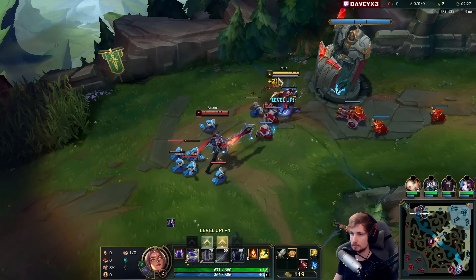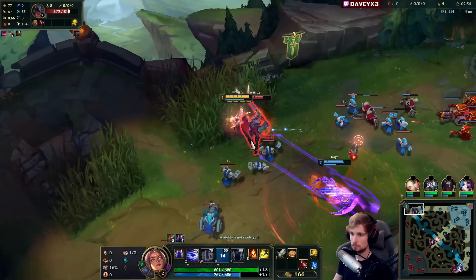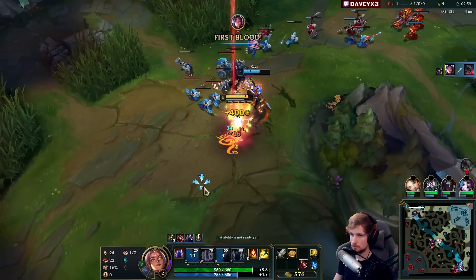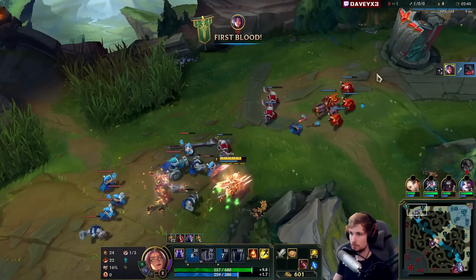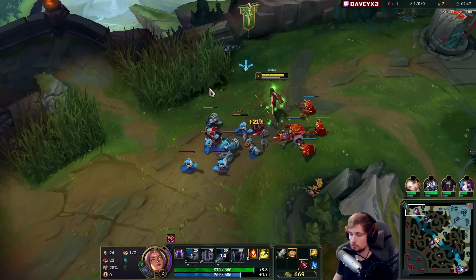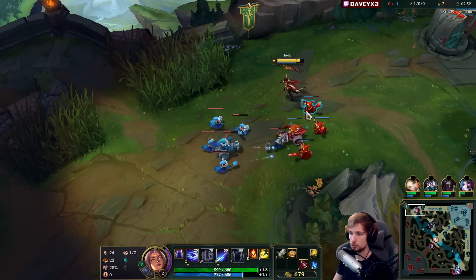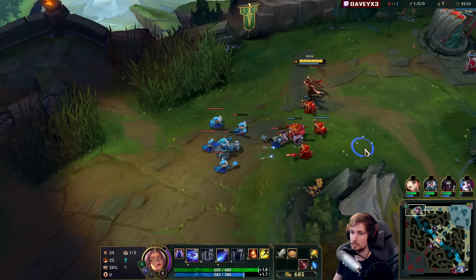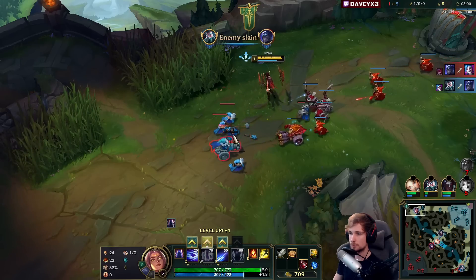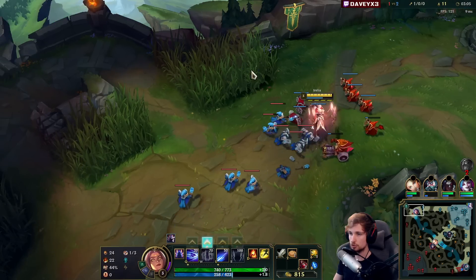Irelia is in a very healthy spot right now. I like her more now than before — things changed up a bit. Keeping my Q ready — nice gank from the Kha'Zix. I saw him playing it very safe in the jungle, staying topside going for that level 3 gank. I made sure Aatrox would push into me to ensure the gank was going to succeed. Playing around your jungler is very important — pay attention to how your jungler is pathing to make the lane gankable.